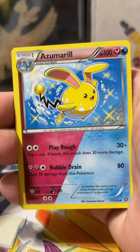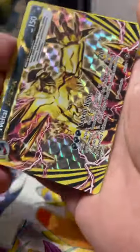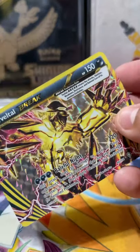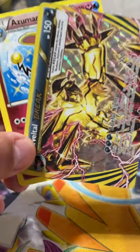We have a Ninja Boy, Zygarde shiny, Yanma, Mankey, Mantine, Hoppip — oh, we have a new Vola Break and a Primeape! So a Vola Break and a Zygarde shiny, if you didn't know. All right guys, catch you in the next one — let me see you with them likes!